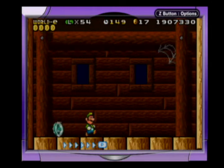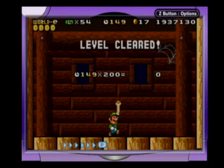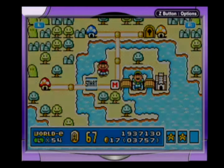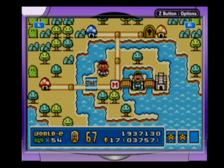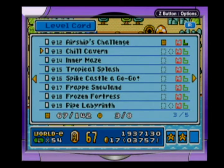There we go! Success! And that is the end of today's episode. Join me next time as we take on Mushroom Level 13, Chill Cavern. This has been Super Luigi Bros. 3 World E, and I am Blaumagier, and I will see you guys later.